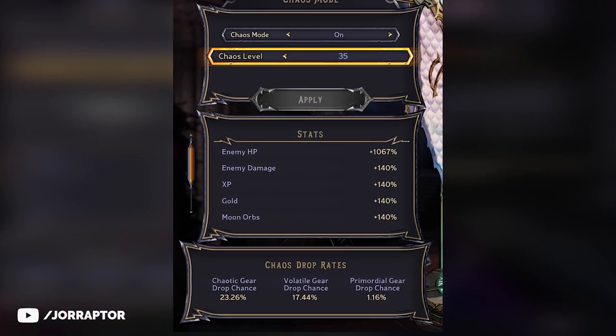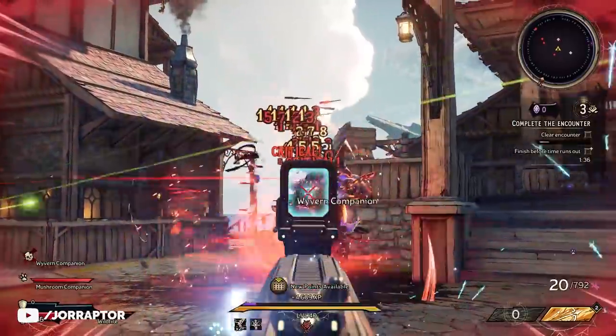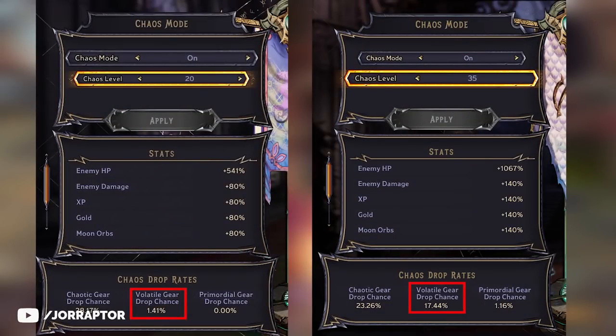The drop chance for Primordial gear at level 35 is 1.16%, so very low. Also good to note is that the drop chances for Volatile gear are significantly increased on these higher tiers — at chaos level 35 they are all the way up to 17.44%, which is pretty high.